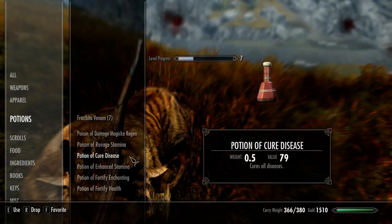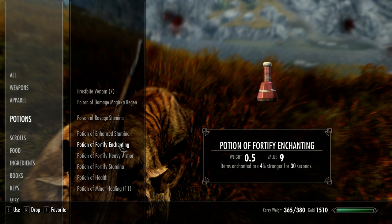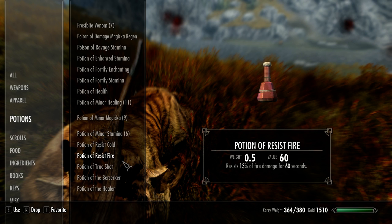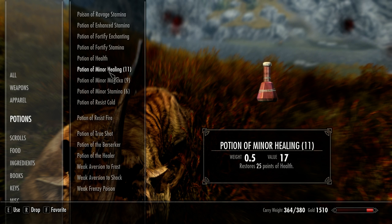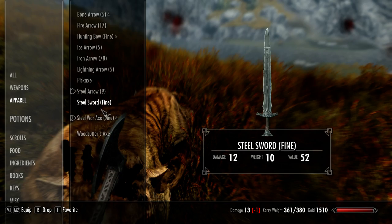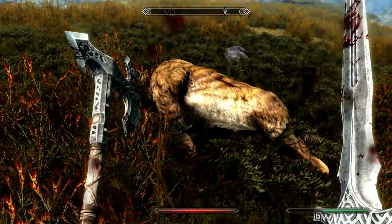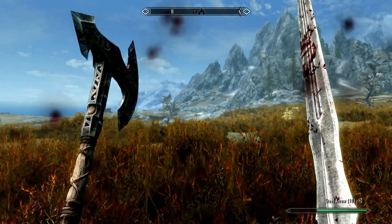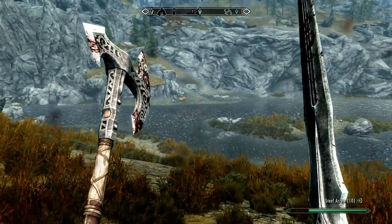Taking damage — potion. Cure disease, fortify health, enhanced heavy armor, minor healing. There — whew. Dead kitty. I don't see another cat over there. Let me see if I can fire upon that saber cat from a safe distance.